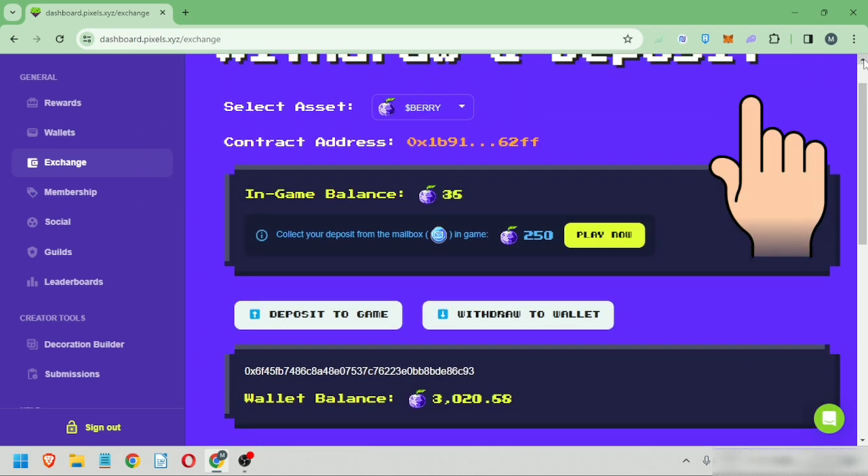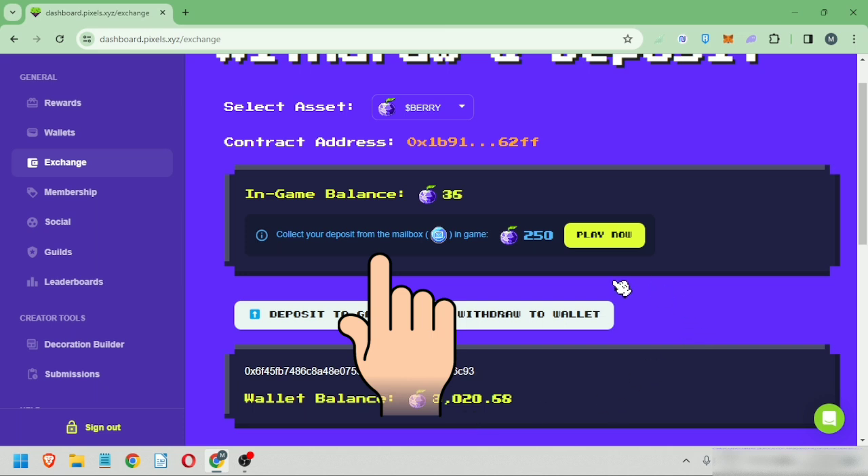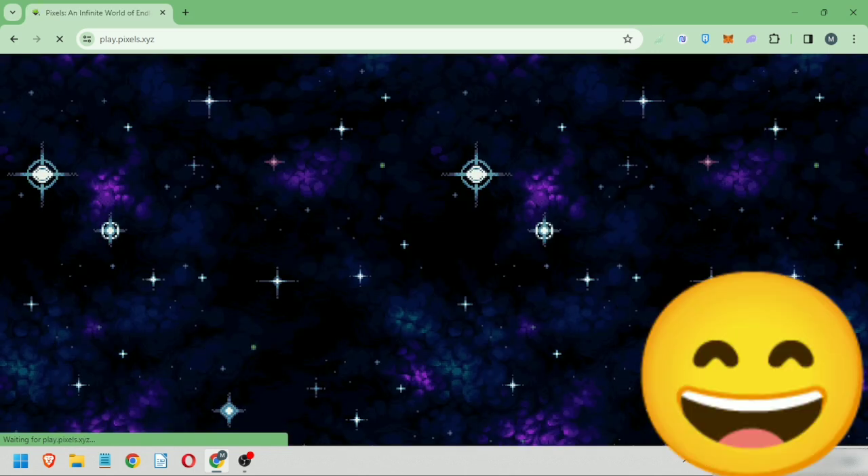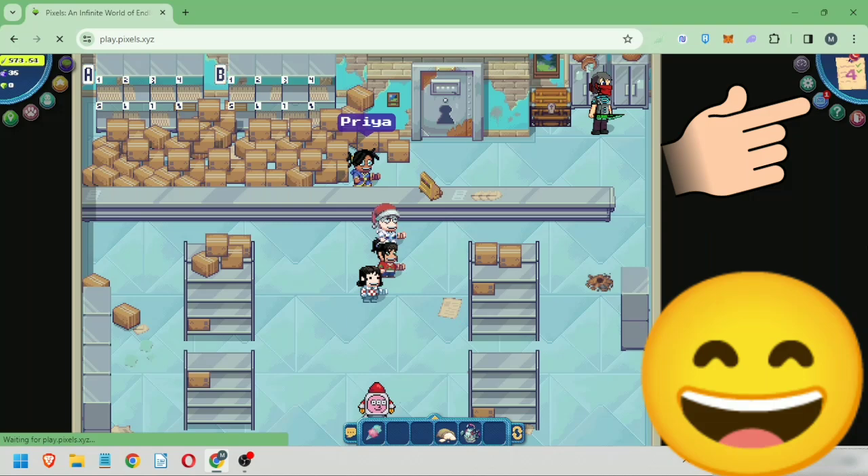Scroll up. It says here that you have to collect the berries in your in-game mailbox. Click Play Now. We're back in the Pixels game. The mailbox is here.